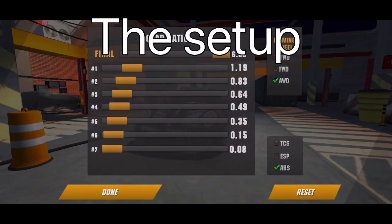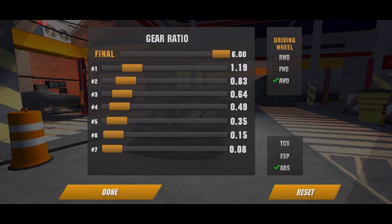First, let's start off with the gearbox. For the final I have 6.0, and for first gear I have 1.19, second gear 0.83, third 0.64, fourth 0.49, fifth 0.35, sixth 0.15, seventh 0.08. For drifting, you'll really only have to worry about — at least for this gear ratio — first gear; that's all that really matters. You don't move out of second gear in this car for drifting.